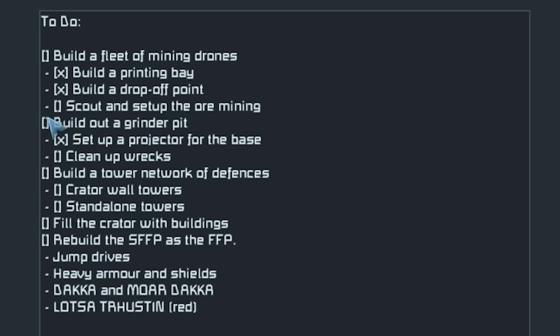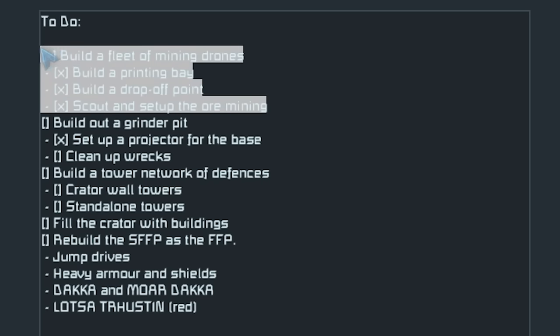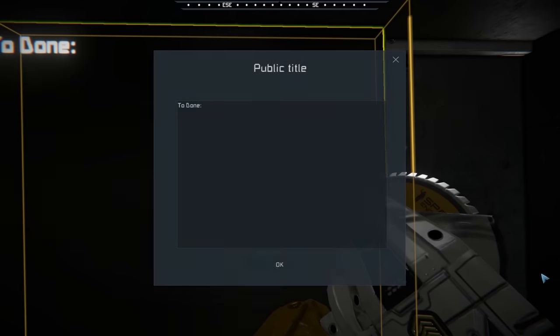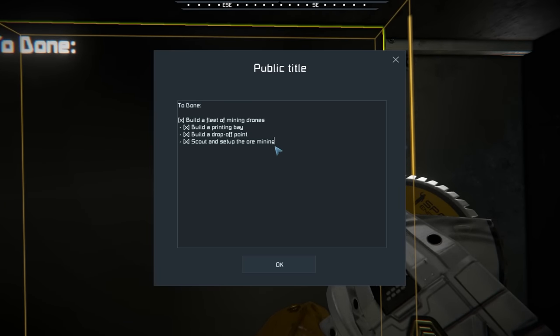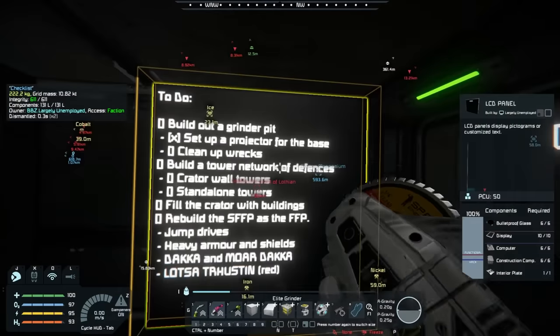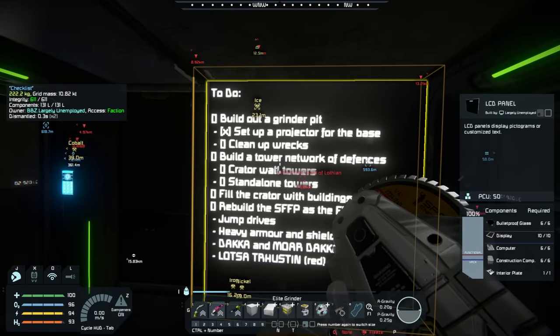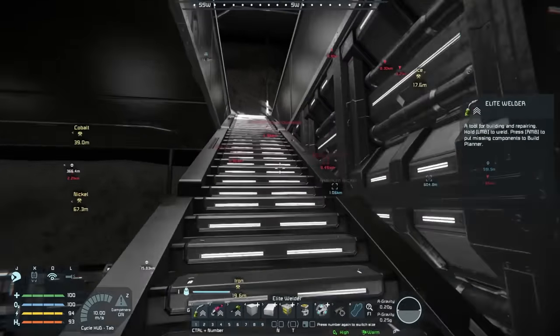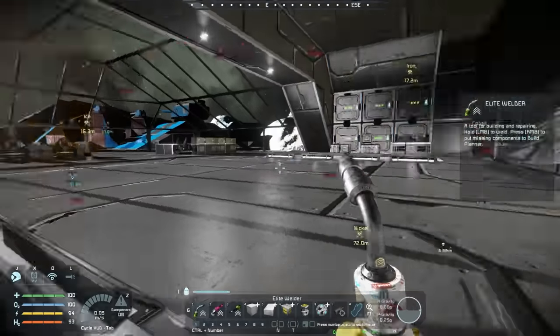I would say that we have successfully scouted and set up the ore mining and we have completed building our fleet of drones. It's a little scuffed — they are kind of working, but for now they are definitely and certainly built. So let's move that from the to-do list to the to-done list. Next up, we've got to start dealing with those wrecks around the thing and start building some towers, but now we have magnesium. We have hope. We have ammunition. We have dreams.